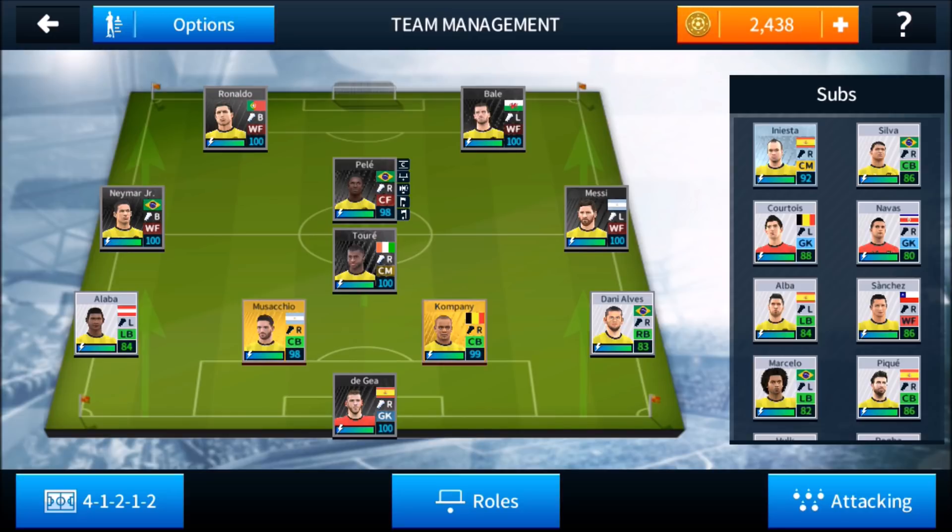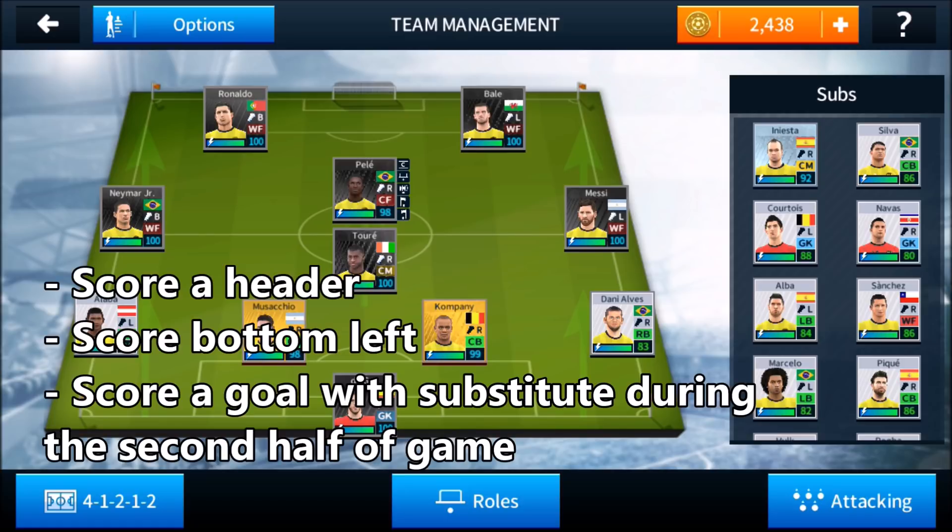So I'm going to take 2 comments — I still want a max of 3 of you guys' comments, I don't want 6 objectives, plus you get more participation if I get 2 people. The first one is going to be from LoyalFriend: score a header, score bottom left, and score a goal with a substitute during the second half of the game.